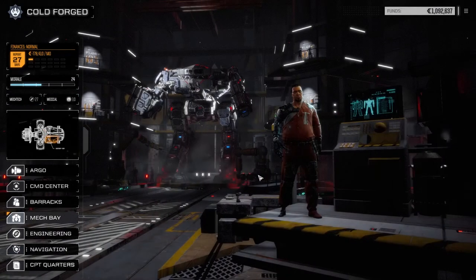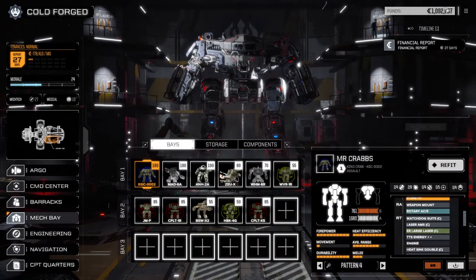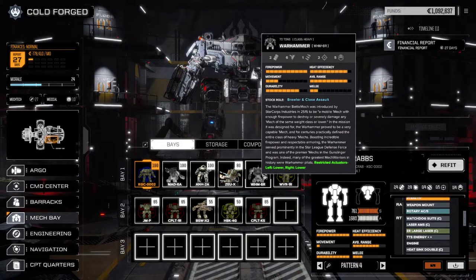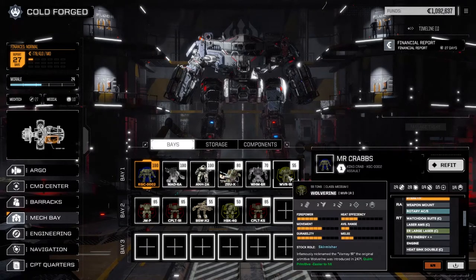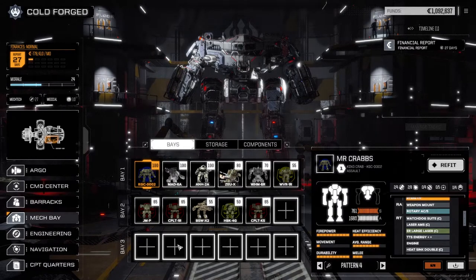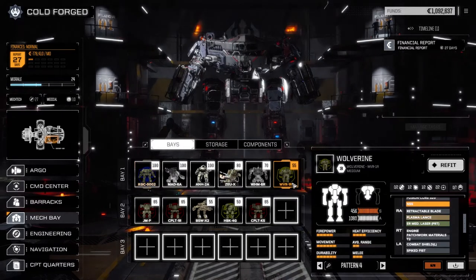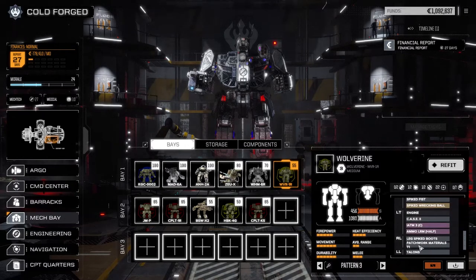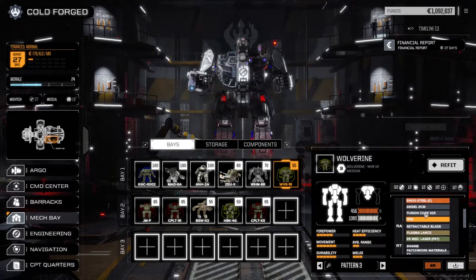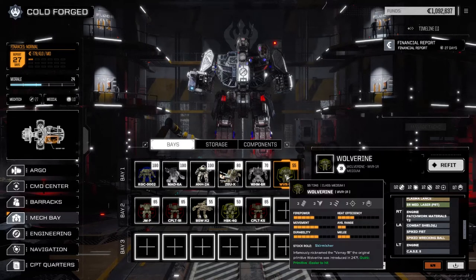Let's have a look at the mech base because I've done a lot of things to the mechs. You'll notice our funds have dropped. It's been another month and I've retooled a lot of our mechs and moved some of them out. The Hunchback is gone now and the Wolverine with the three clan LRM15s has been moved out. We got rid of them because we needed to use some of the parts for the other mechs. The Wolverine 1R now has an additional spike leg boot, making it a little bit tougher in melee, plus a couple of patchwork materials to offset the weight difference. So it's got a little bit more punch in the melee.